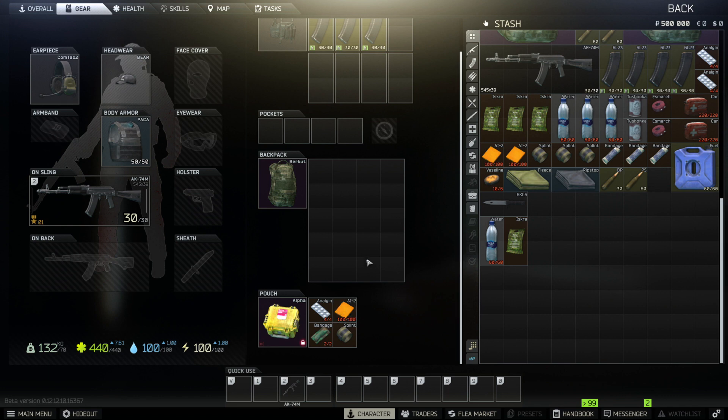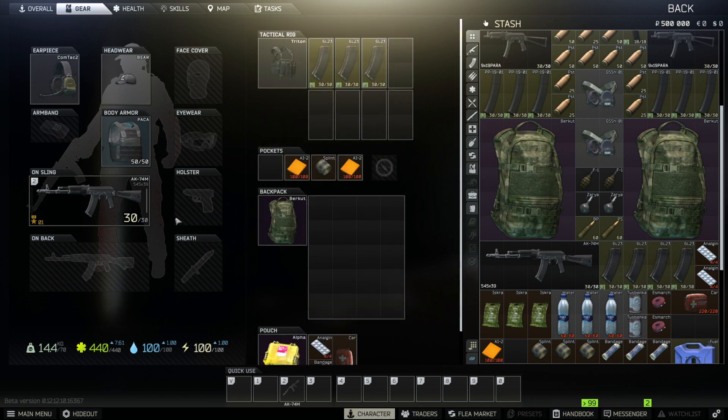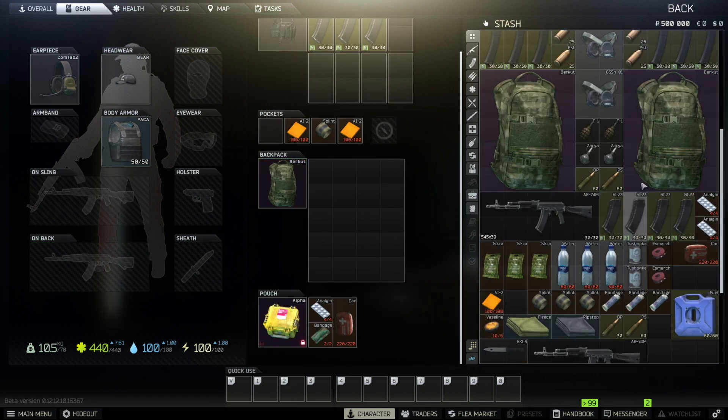Now let's move on to your loadout. Based on your familiarity with the game, you need to determine what you're willing to sacrifice. I like to assume that I will not come back with what I start with. In my opinion, a gun, armor, comtacs (which are your earphones), and meds are a necessity for every raid.